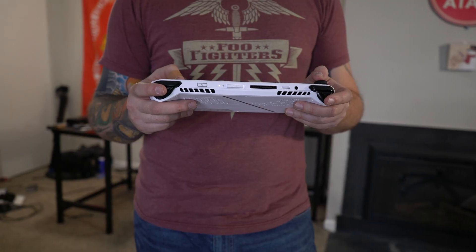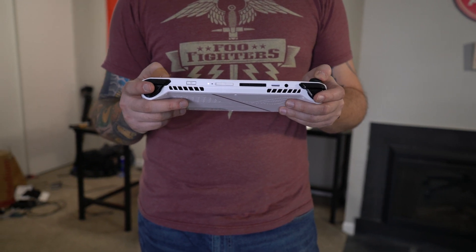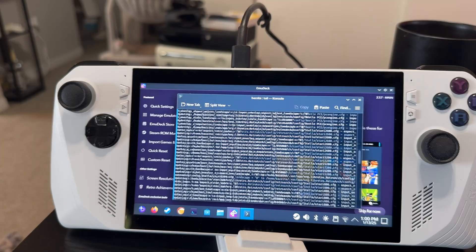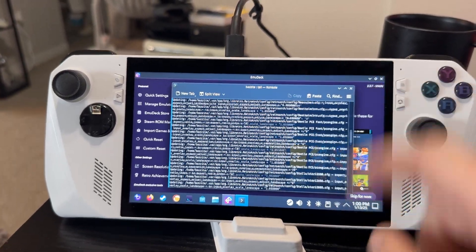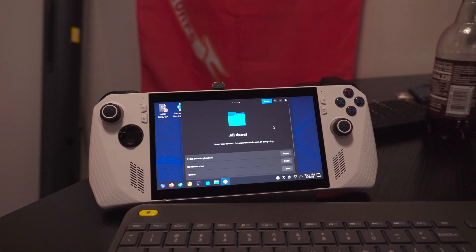As I said, most users would end up sticking to the Steam interface instead of the desktop for Linux if they got this as an option for their gaming handheld. That end-to-end user friendliness I mentioned earlier is right here — this is it. If you want to be experimental and dive into the desktop, play with the terminal, add things, remove things, or even distro hop once you're familiar with Linux, you have the option. But for the average user, that end-to-end user friendliness that will bring about the year of the Linux desktop is right here. This is what Linux desperately needed.